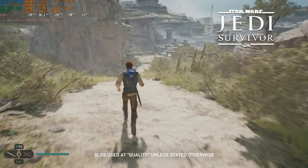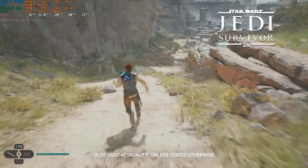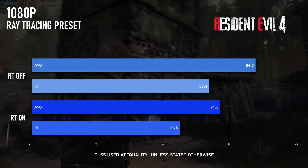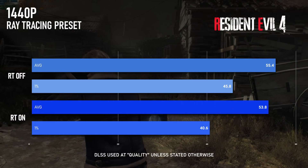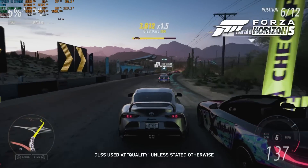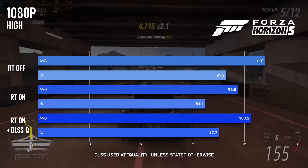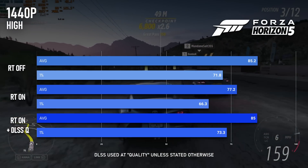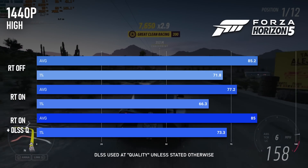FSR does a similar job to DLSS and will certainly make for a better RT experience, but then any GPU can enable FSR. Resident Evil's RT preset is not particularly demanding, at least not in the area I use for testing — at 1080p the game is still a very playable 70fps, and at 1440p there's very little impact. Forza's in-game RT only kicks in when the setting is turned up to ultra. Using RT with the ultra quality preset exceeds the 6GB frame buffer, but when added to the high preset, 1080p drops from 110 to 96fps. At 1440 it drops from 85 to 77, and enabling DLSS Quality sends it right back up to 85 again.